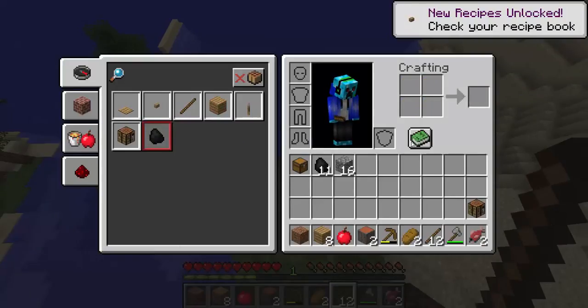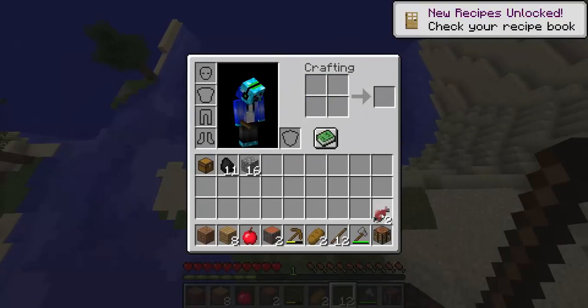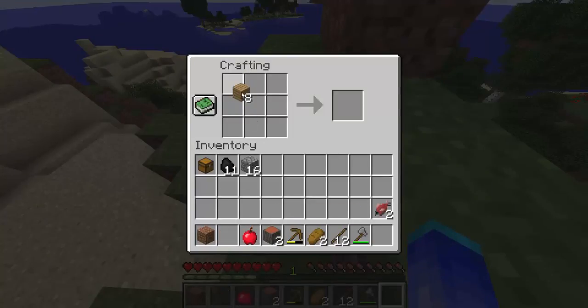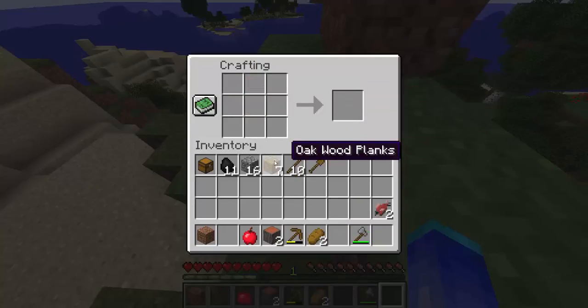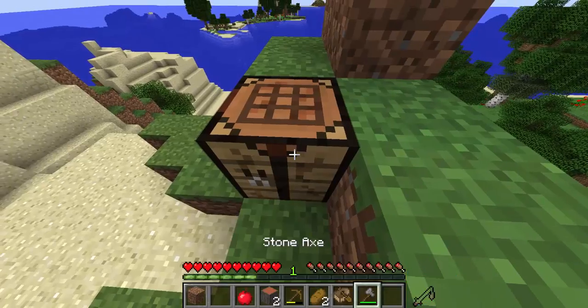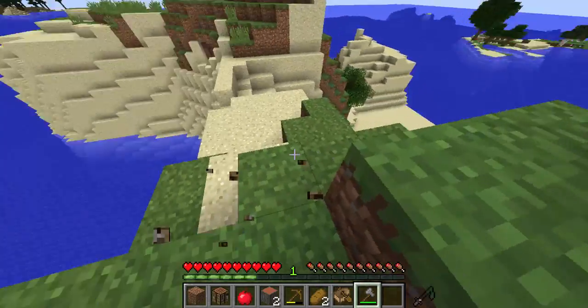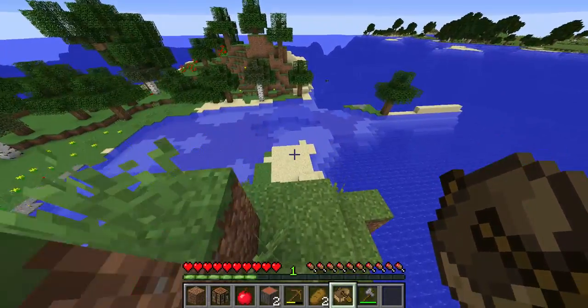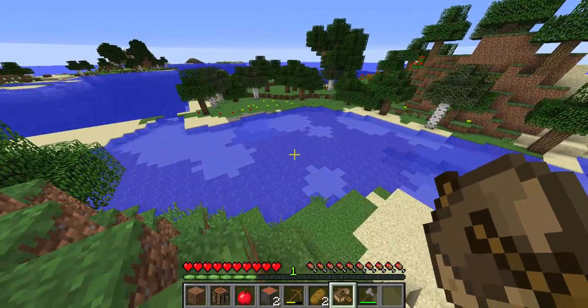Let's pull out our crafting grid for just a second. Even though I know how to make a crafting table, I just decided not to. We're going to need a boat. I used to use the Pocket Edition version where you need a wooden shovel to make a boat, or you stick it in the middle — kind of a pain.